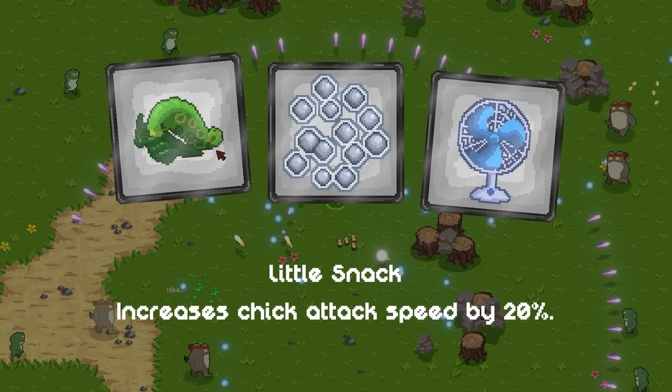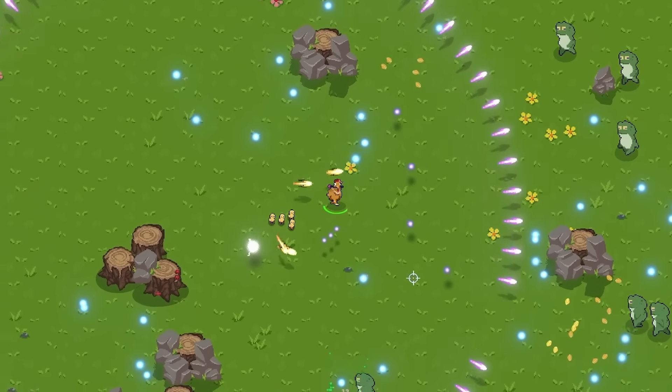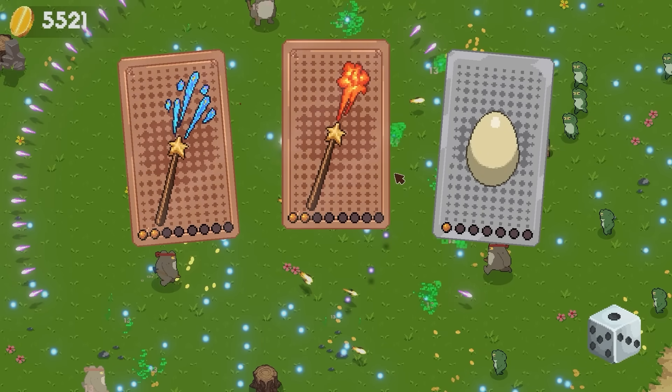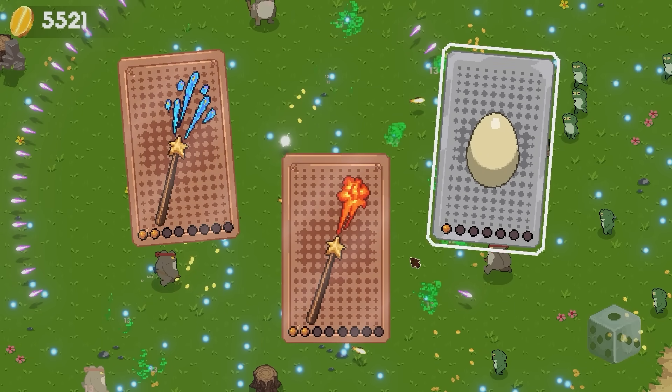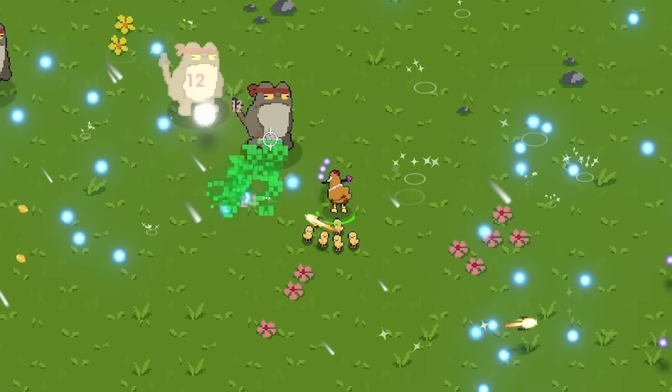Increase chick attack speed by 20% — I don't know if those count as little chicks, but they are in fact little chicks, so that might be the case. That would be great because we're only gonna get more and more of them as we level up. We'll even summon more. So we'll start building those as well — we'll have lots of little chicks with advanced attack speed. We're getting lots of treasure chests.